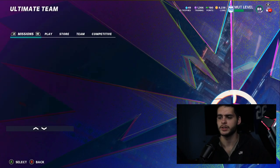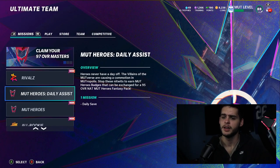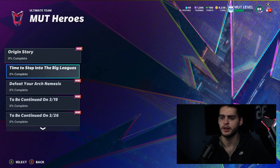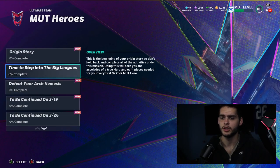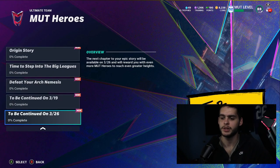Heading over to the MUT Heroes objective list — the daily assist stuff has been going on, so make sure you're doing this. Break through Big Lung's Barricade, get five sacks, and earn a MUT Heroes badge. Make sure you're collecting those MUT Heroes badges daily. The thing that did update here was the Part 2 section — Origin Story, Step into the Big Leagues, Defeat Your Arch Nemesis, and To Be Continued.